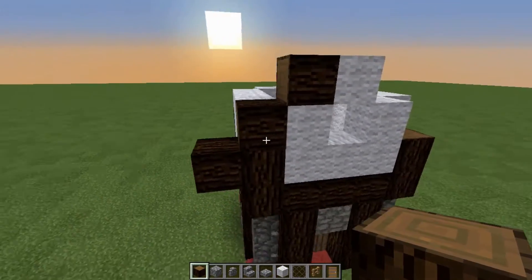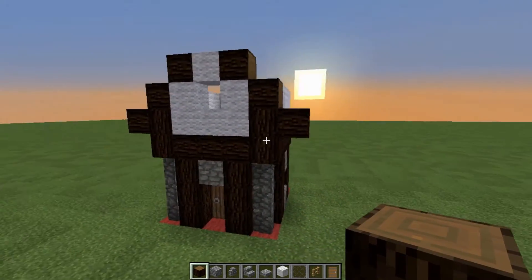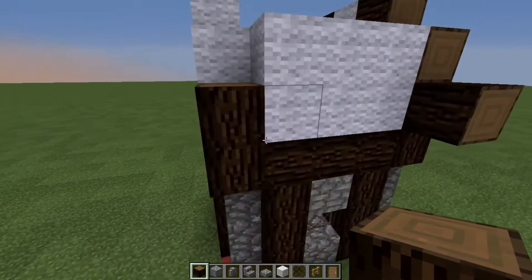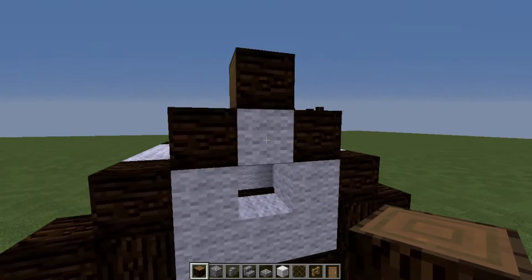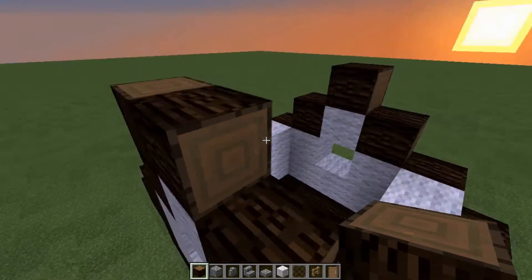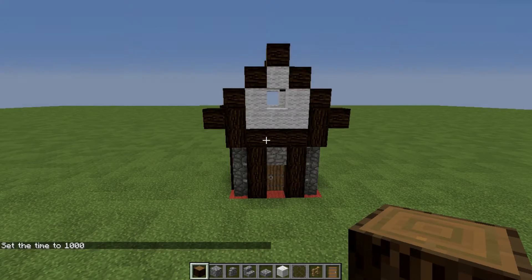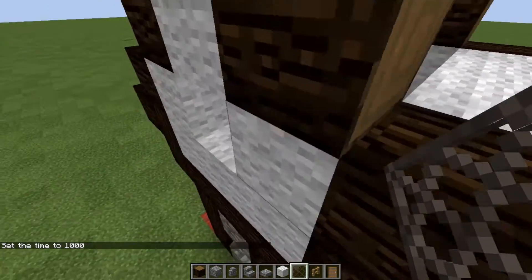Now let's take our logs again — this is going to use all the rest of the logs. One, two, three, one, two, three. You're going to go on this log right here — one, two, three — and then come back on the other side — one, two, three. Now you've got two more logs left. If you're doing this in survival, you want to put a piece of dirt for scaffolding instead of a log. I totally forgot to turn the daylight cycle off, but that's okay.